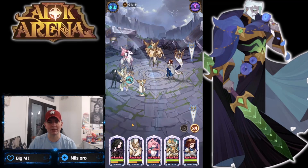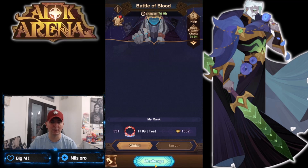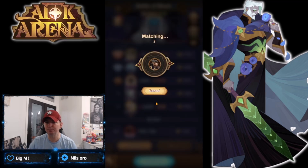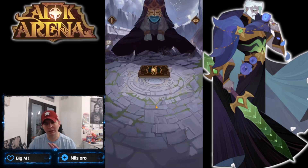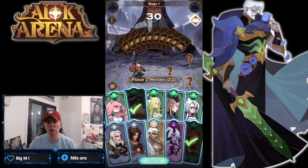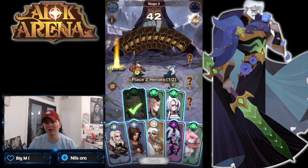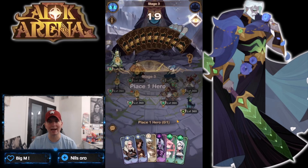Yennefer really delivers — the crowd control aspect she provides, along with the damage, is impressive. 54 to 56 million from Laika, but overall the crowd control Yennefer brings is very cool to see. Going to run through a couple of battles here. The hero formation is super dependent on who you have — the chances of getting the same heroes are low. We got a ton of Wilders, but getting a set five hero group is very minimal.